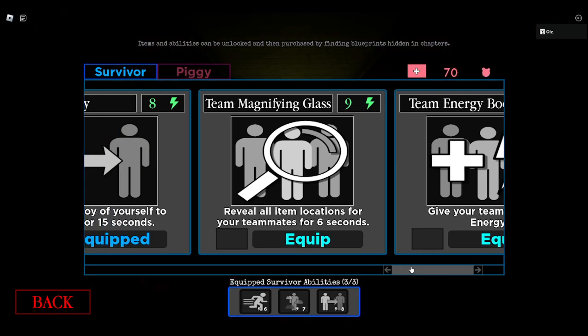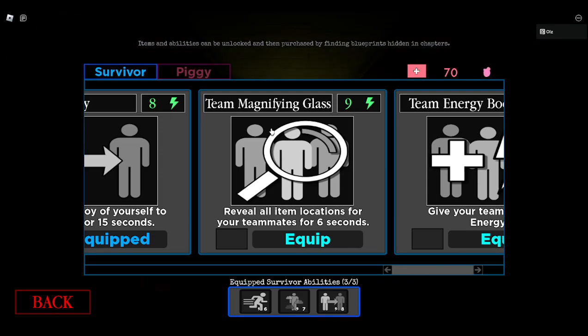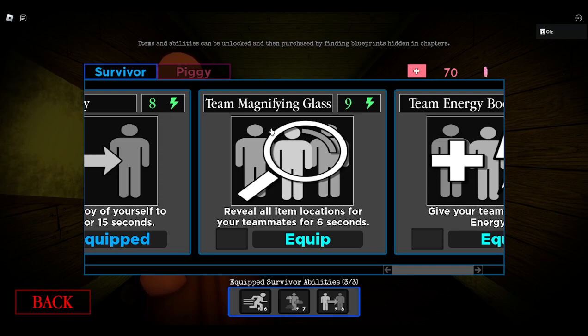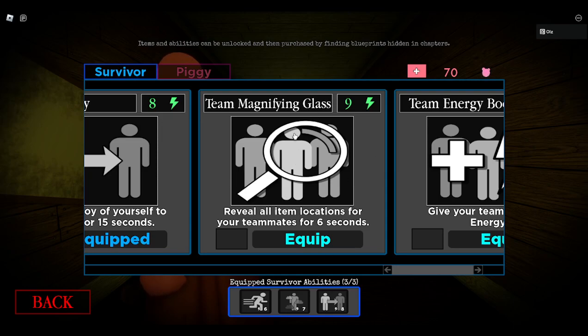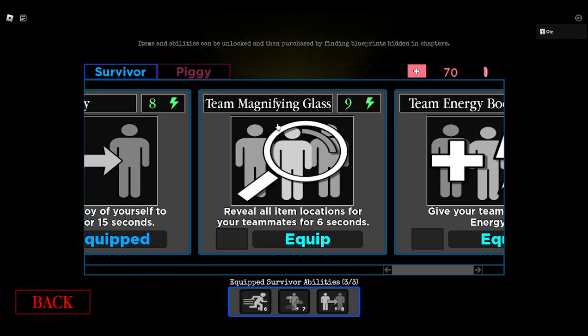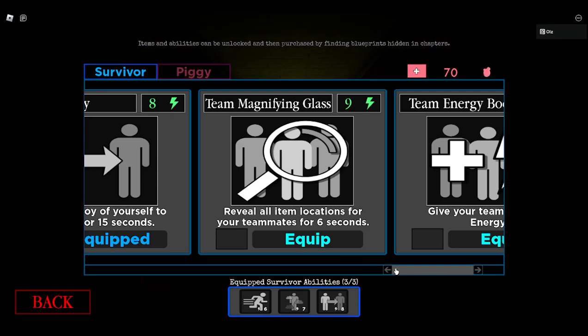So in last place, ninth, is the team magnifying glass. Do you want to explain why, Eclipse, since you were the one who had the idea of last? Well, mainly it's because it depends on your team size. If you had a really trash team, there's no point of using team magnifying glass. But if you had a really good team, there's loads of point of using it. But it costs nine energy and it only shows for six seconds — it doesn't even really show you. Thank you, Eclipse. Good presenting.